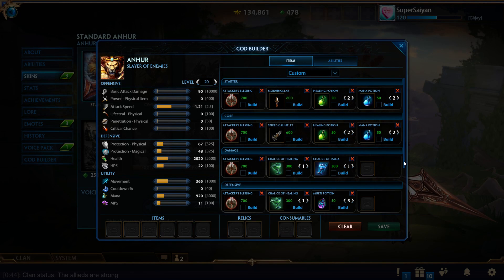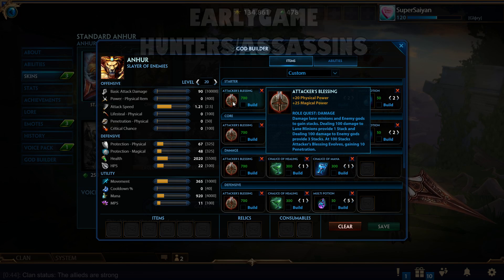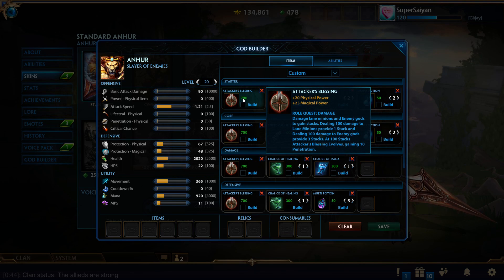The first builds we're going over are for hunters as well as some assassins. Attacker's Blessing is, without a doubt, the strongest starter item in the game for pretty much all physicals — or most of them — other than some warriors. Attacker's Blessing is going to be thrown into almost every single build nowadays. It's really necessary unless you're getting Warrior's Blessing or you're a mage going Mage's Blessing or Bancroft.